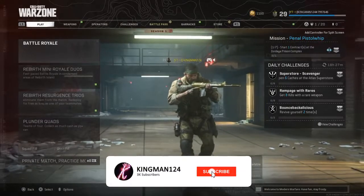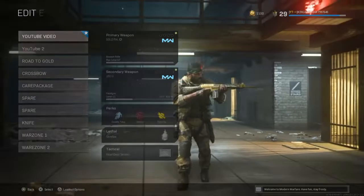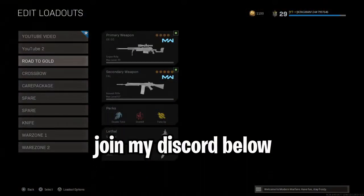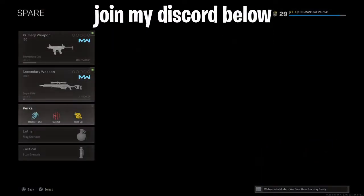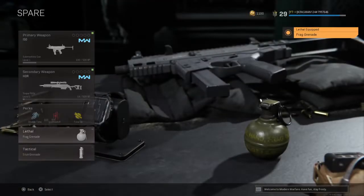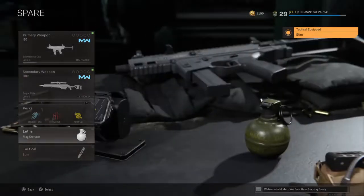What's going on guys, it's KingMan, welcome back to the channel. In this video today I'm going to try to get unlimited wins and unlimited stim shots on Battle Royale. The thing you're going to need is a frag grenade in the lethal section and a stim in the tactical section of your loadout class.